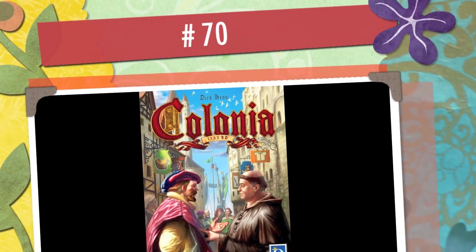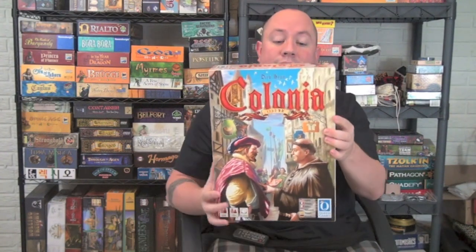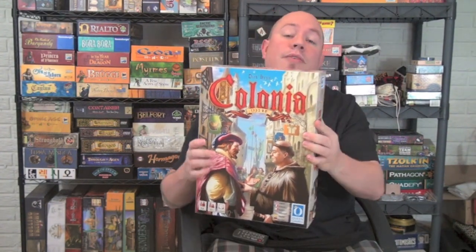Number 70 is Colonia. Game number 70 is one I reviewed fairly recently, and it's a game from Queen Games called Colonia. This is a very Euro-y game that plays anywhere from three to six players. The idea is that you're using workers to buy relics and donate those relics to the church in order to have them donate a stained glass window to you, getting influence from your family into the church.